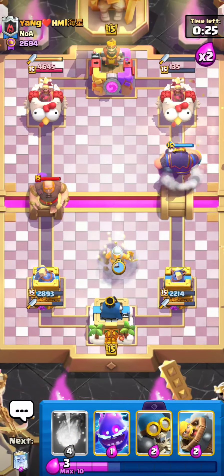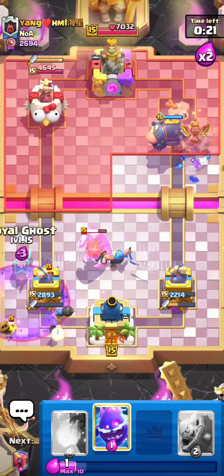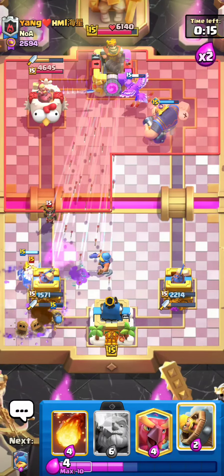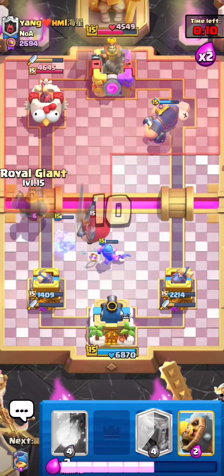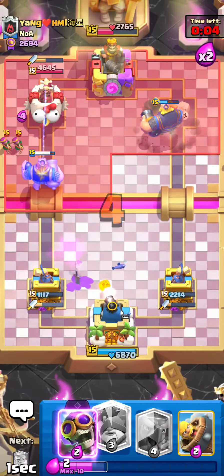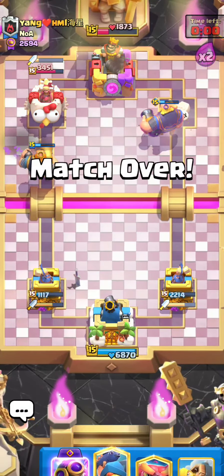I'm going to go for a Fisherman right here. Wow, he's Graveyard? I was not expecting that — that's a little sketchy. He goes for Arrows. I can just go for a Fireball on top of the Archers. That's a really nice win. That Graveyard caught me by surprise, but it's totally fine. Let's go to the next game.